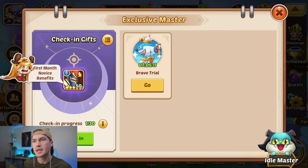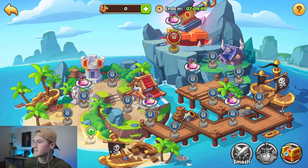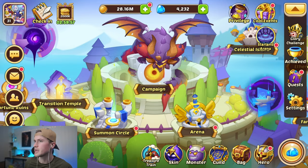When you log in again, you will get these check-in gifts every single day, so remember to claim this one. It will also show you the different daily tasks you can do. The Brave Trial is something we can do and it is open — it ends in seven hours, so we will do that later. Remember to always claim your stuff that you get up here.